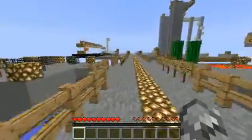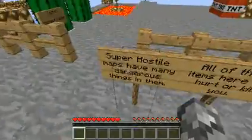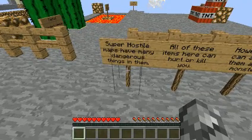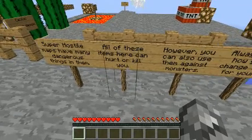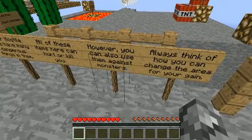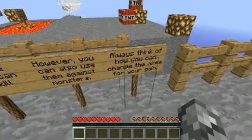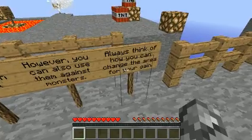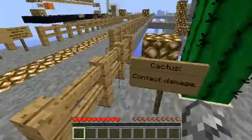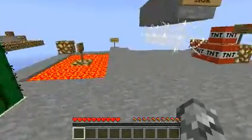And let's go. Super hostile maps have many dangerous things in them. All of these items can hurt or kill you. However, you can also use them against monsters. Always think of how you can change the area for your gain. Cactus: contact damage.